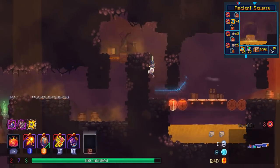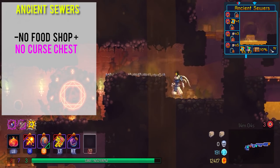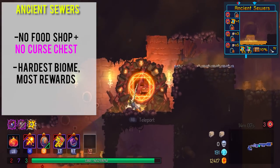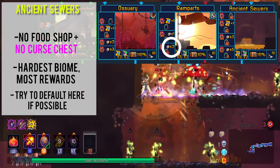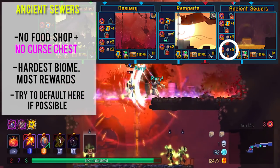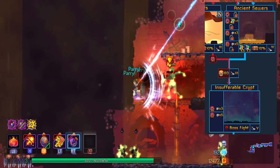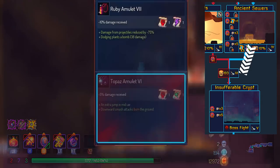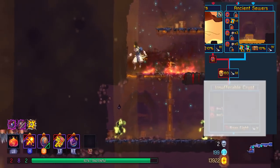Finally is Ancient Sewers. Like I said, it has the highest tier shop. On 3-4 BC it gives you the most amount of fragments — Ramparts only gives you two, but Ancient Sewers gives you five. That's almost one additional scroll stat, which is a very big difference. There is no curse chest here or a food shop, and on top of that Ancient Sewers leads to Conjunctivius only. But I would say if you're up for the challenge, you should try to come here.